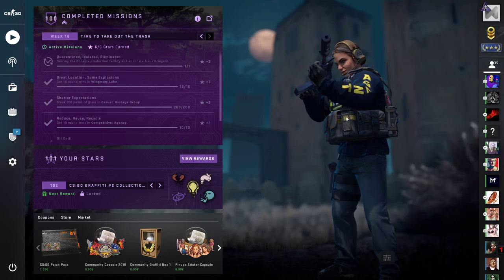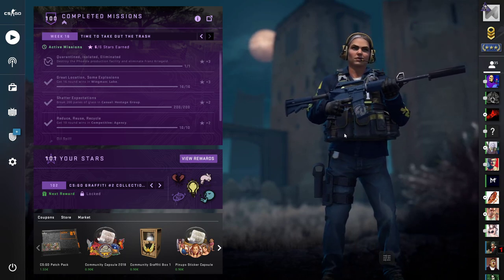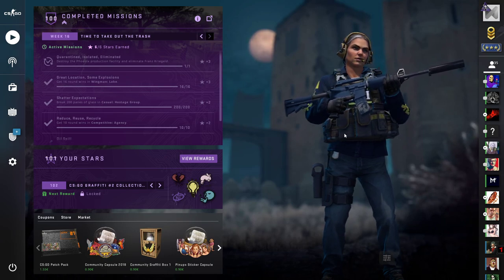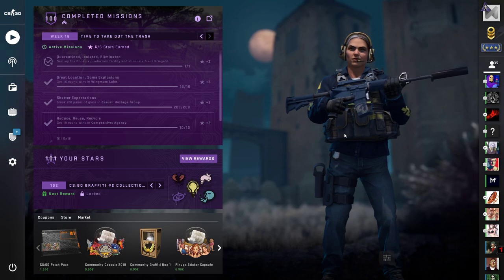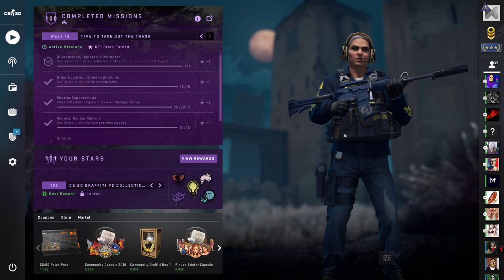When you purchase the operation, you'll receive an upgradable Shattered Web coin. What you have to do is complete the missions. Be aware — you have to complete the missions, not just get the stars, in order to upgrade the coin.